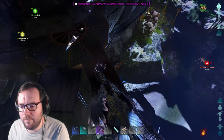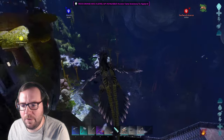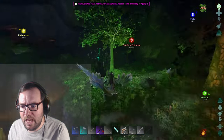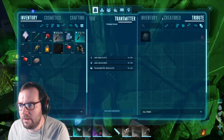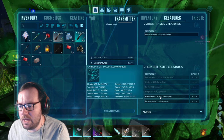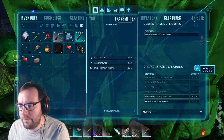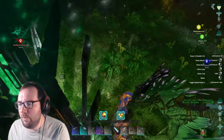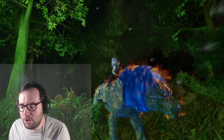We've got a Pyromane - as long as I remember to put it back in the drop before the series ends. I think we could just download the creature in here. The only ones we can download are the Carnotaurus and the Pyromane - the rest are not allowed on Aberration. Here we go - our blue Pyromane from the Center series has returned to us.